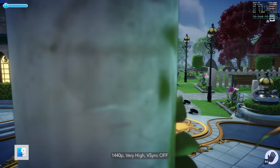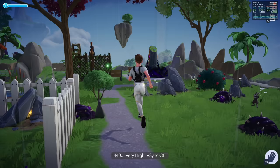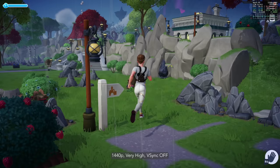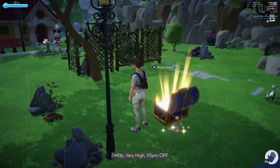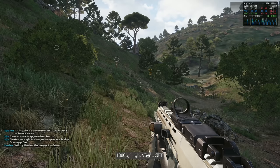Gameloft has never been known to port games to Mac, so Disney Dreamlight Valley was a welcome surprise, especially with Metal 3 support, minus Metal FX. It's a hybrid between a life sim and an adventure game, rich with quests, exploration, and Disney and Pixar characters. Playing at 1440p very high, it's about 60fps on average and can go above that in some scenes. It's not a very demanding game, so this great performance should not be a surprise.